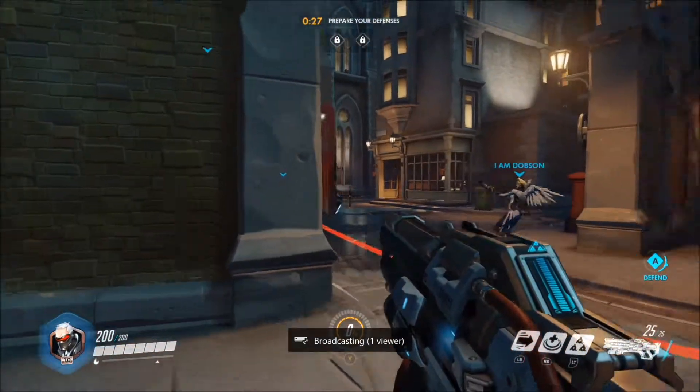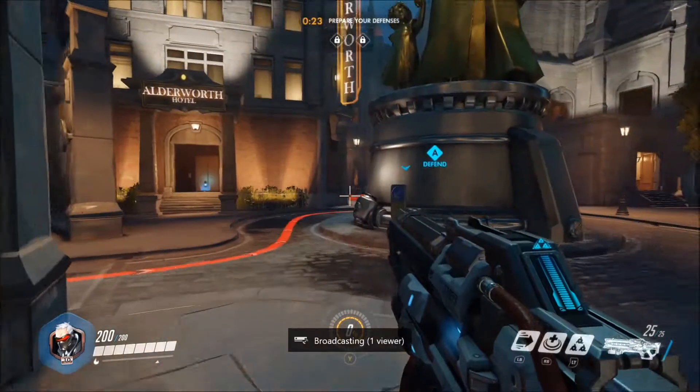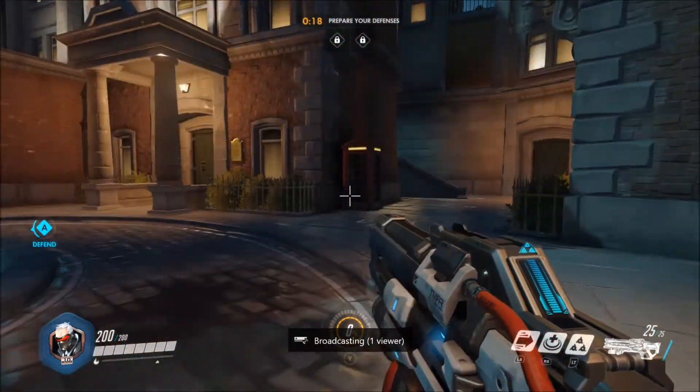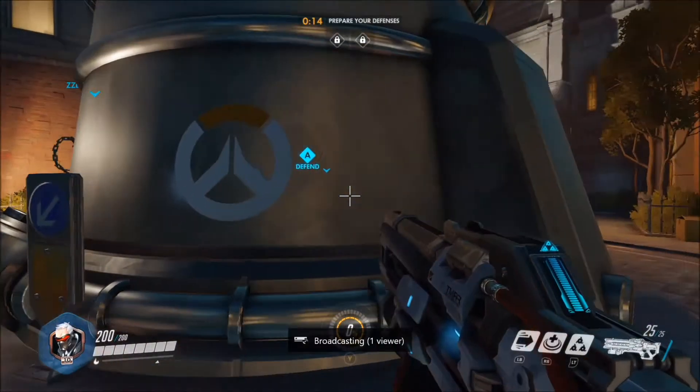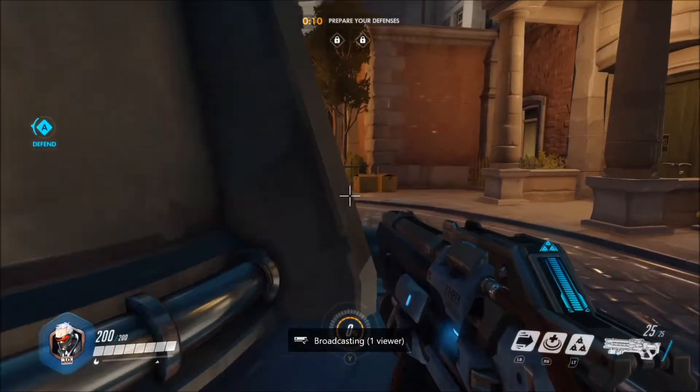As you can see, I've got the L button, right button, and left trigger, which are all different kinds of attacks. You can also use a little spray paint — you unlock these in loot boxes that you get when you level up, or you can purchase them for in-game currency.